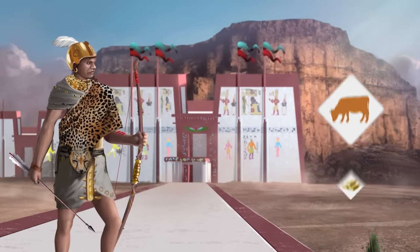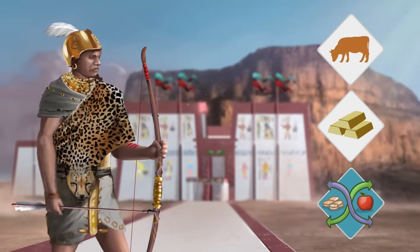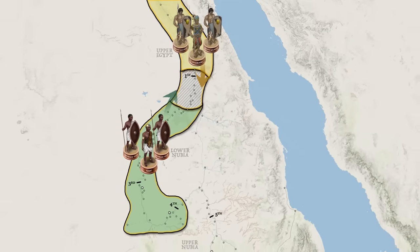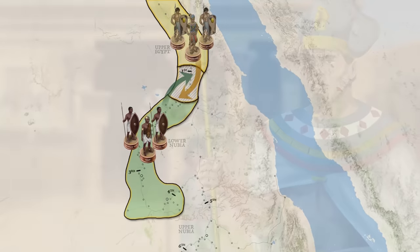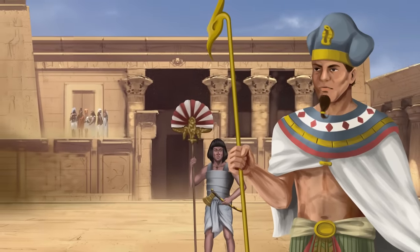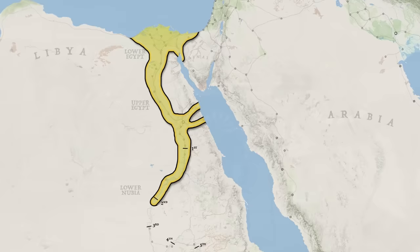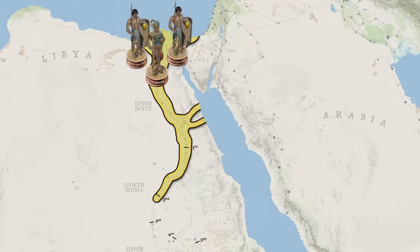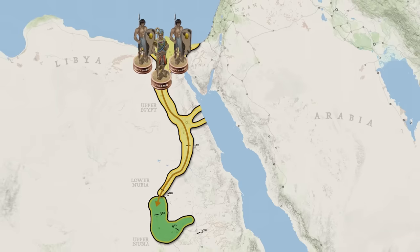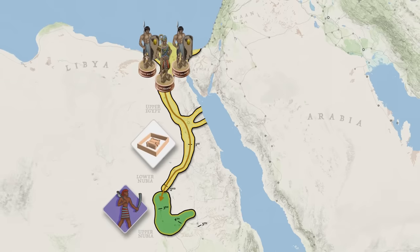Theirs was a land rich in livestock, precious metals, and trade routes into the African interior, which spawned its own glorious civilization. The power struggles between the two would be fought across these cataracts, with each country's sphere of influence waxing and waning over the years. A major shift in Egyptian-Nubian relations would occur at the height of the Middle Kingdom with the rise of the fifth king of the 12th dynasty, Pharaoh Senusret III. He was a mighty warrior king, who leveraged the full power of his nation to launch a series of major campaigns into Nubia around the year 1860 BC. As a part of these ambitions to tame the southern border, he would also embark on a massive building program of river forts and citadels.